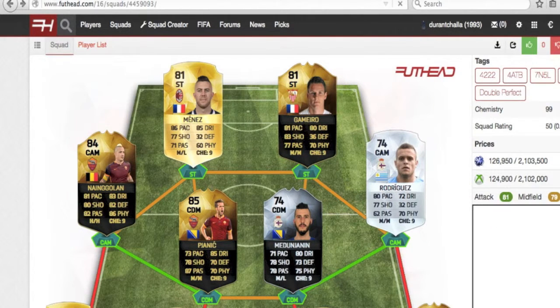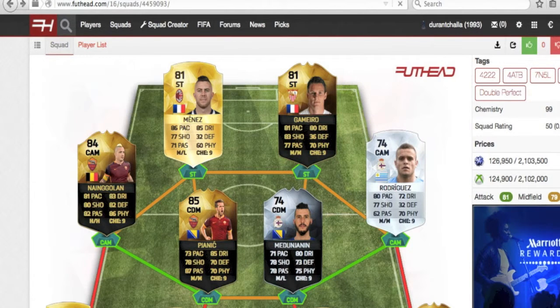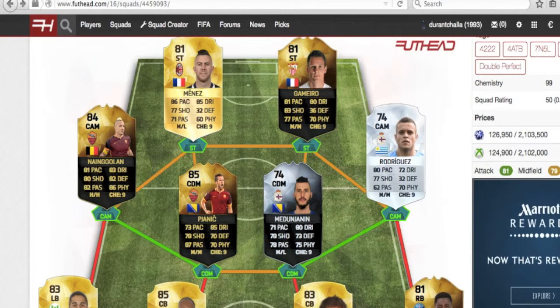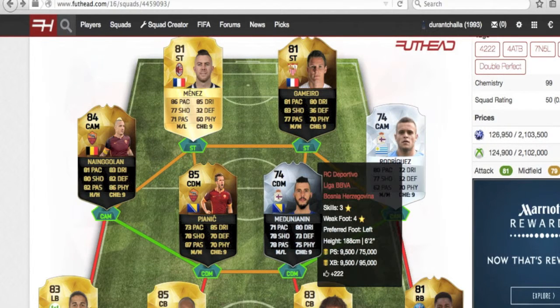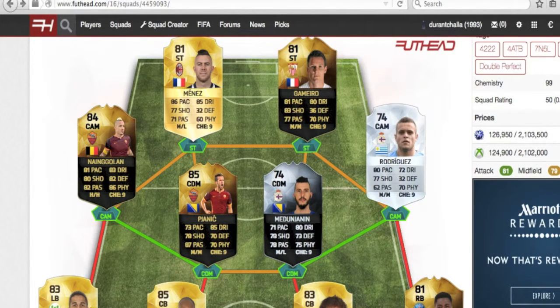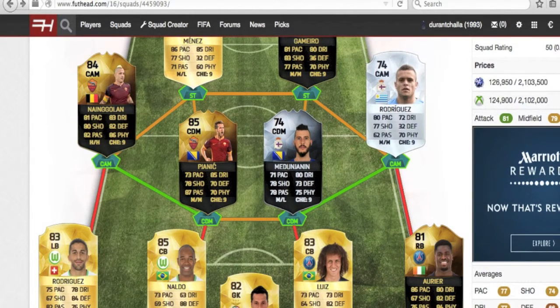On the other CAM is Nainggolan — the first ever player to have all 80-plus stats in FIFA 16 — getting his in-form card for Roma this week's Team of the Week. So that's three Team of the Week players this episode. He gets the perfect link to Pjanic, the Bosnian central defensive midfielder with every stat over 70. Along with his Bosnian teammate Mejunjijan from RC Deportivo, who has probably the best silver central midfielder card on the game — every stat above 70 and over 75 on physical, passing, shooting, and dribbling. He and Pjanic form a great pairing in central midfield.